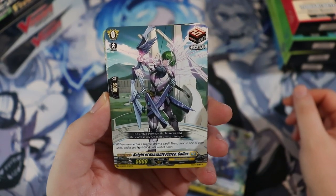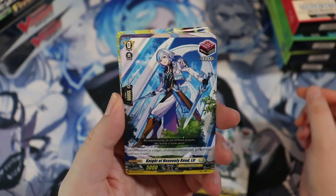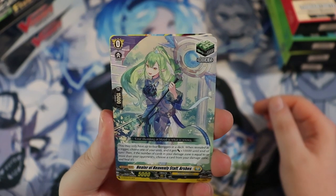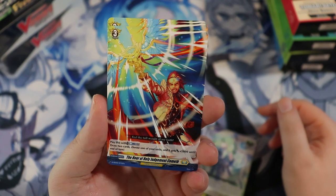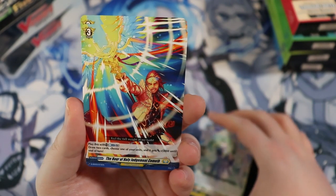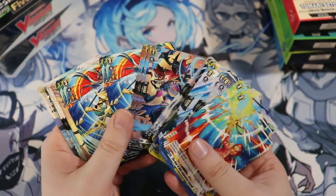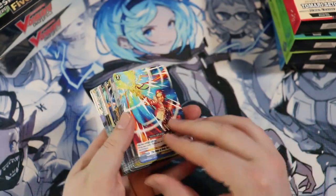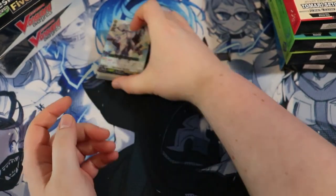Continuing through the deck: Life Saving Angel Curabiel — full set. Spiritual King of Determination Olbaria — just one. Knight of Heavenly Hammer Gurgant. Knight of Heavenly Pierce Gallus — four of those. Knight of Heavenly Rend Lif. Healer of Heavenly Staff Arches — four of her. And The Hour of Holy Judgment — this is an order, like a spell card, and we got four of those. That's the whole deck! And remember, these are only three to five dollars — what an amazing price point to just grab a deck and play with your friends.